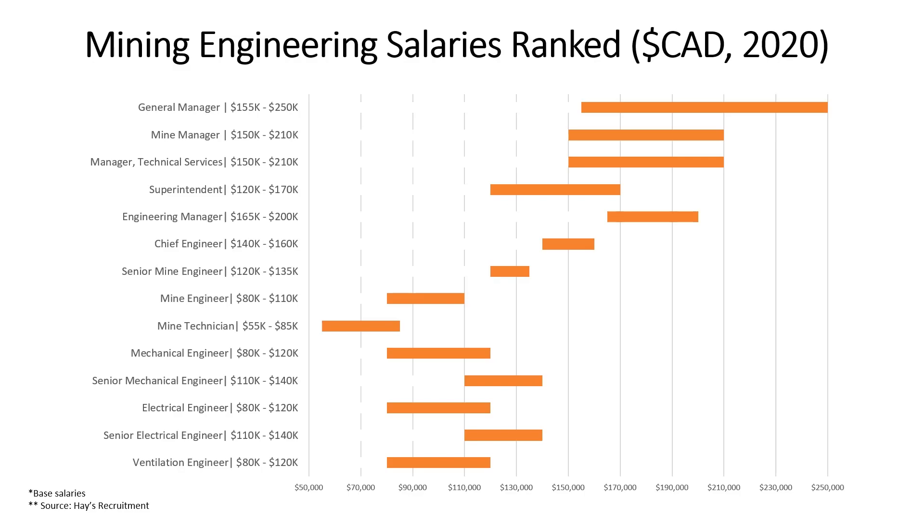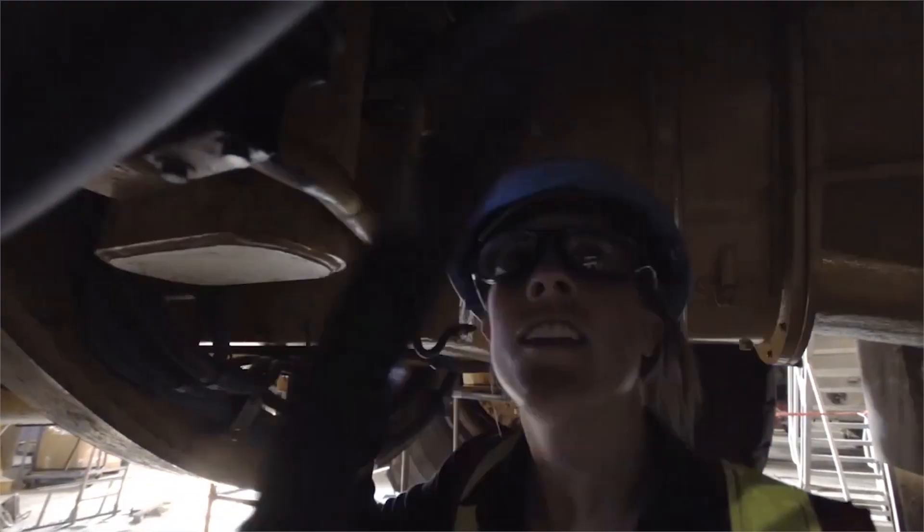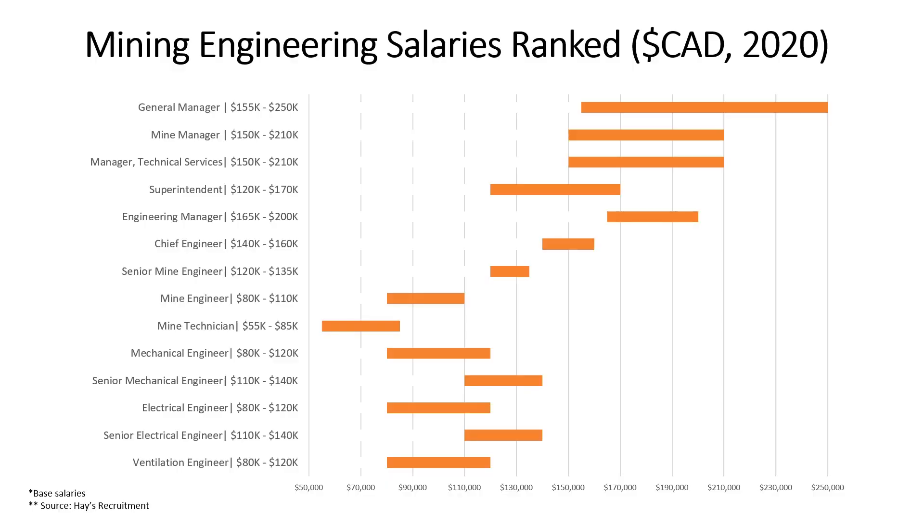Next we have the Mechanical and Electrical Engineers. Mechanical Engineers make 80k to 120k and can look after a variety of things — mining equipment like trucks and shovels, maintenance scheduling, or the plant side. Similar to Mining Engineers, Mechanical Engineers require four years of experience and a professional designation to reach this status. Senior Mechanical Engineers require five to seven years of experience and can expect to make 110k to 140k.